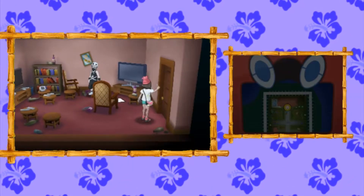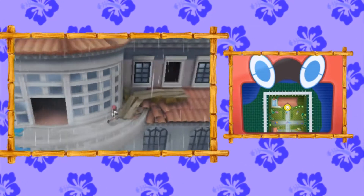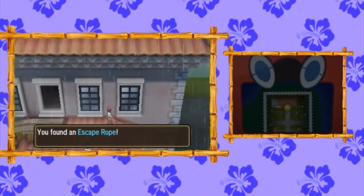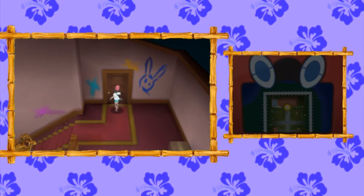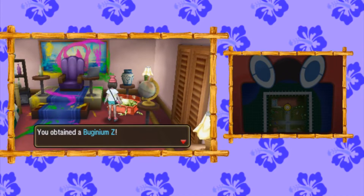With two items left, we're going to come over here and go out on the balcony side. On the east side of this balcony, you're going to find an Escape Rope. And then lastly, we're going to go inside this window and through this door to Guzma's base, where in this treasure chest you're going to find a Bogenium Z.